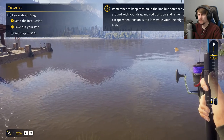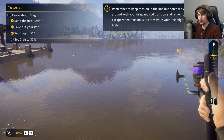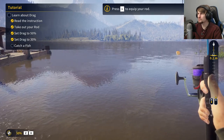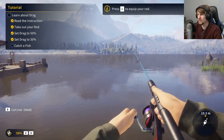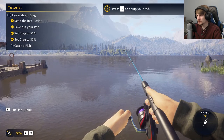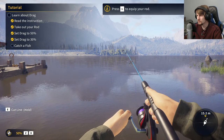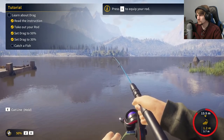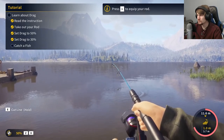A higher drag will increase tension and tire the fish faster, or can prevent it from taking line, but might also put your line at risk of snapping. A lower drag will let the fish take more line, and 0% drag won't allow you to reel the fish. I've got it at 30% — how high can you set it? All the way. We'll keep it at 50% — I think that's decent enough. So let's do back, forward, back, forward — there we go. I might have the drag set a bit too high, but we're watching it.